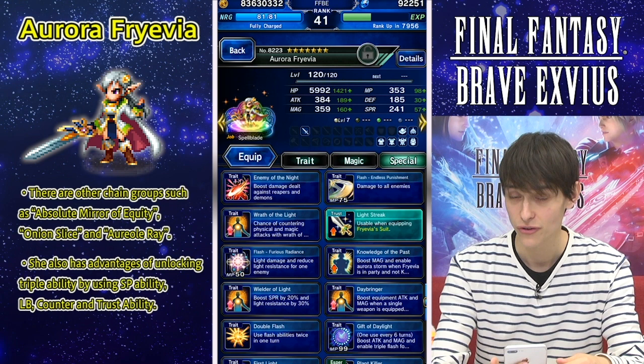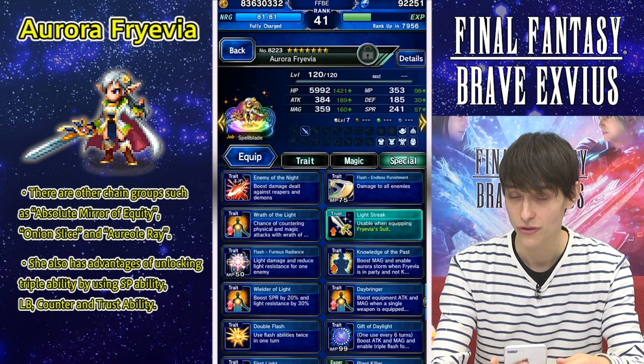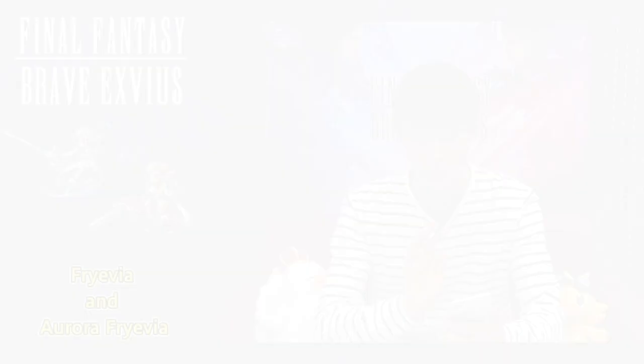Just like Frevia, Aurora Frevia will also be able to unlock the triple ability after the first turn, after using a cooldown ability, a Limit Burst, or even a Trust ability. Both of these units, as hybrid attackers, are going to be pretty tricky to build correctly, as you'll want to give them both high attack and high magic stats. This makes them a bit more advanced to use, but when you give them the right stats, they can be really, really powerful units to have in your party.